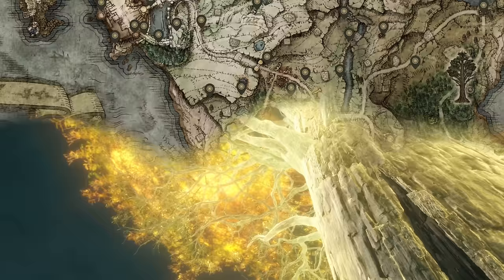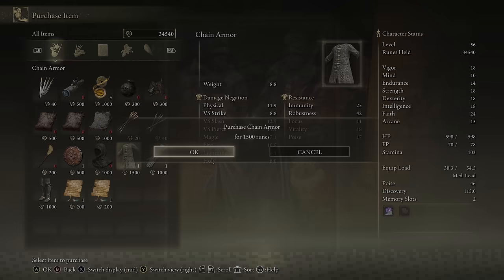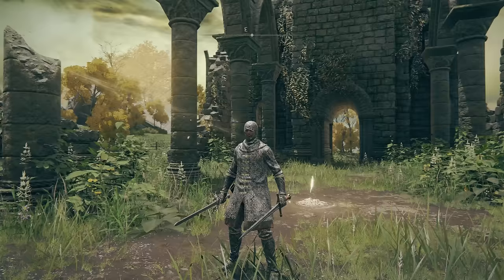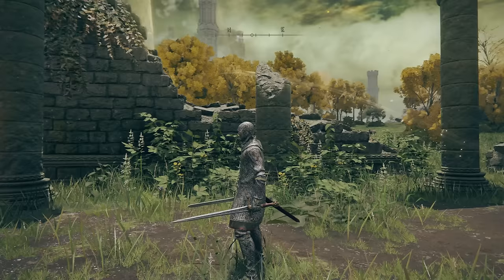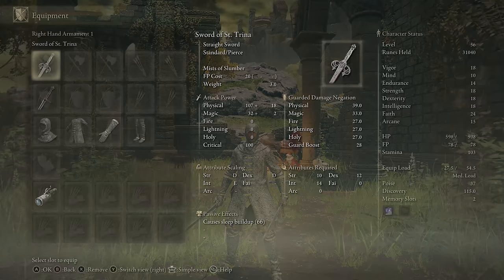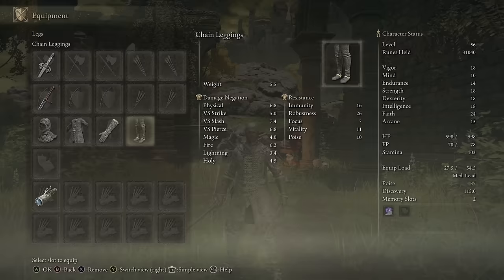Number one is the easiest thing in the world because we buy it right here from the first merchant you encounter, Kale. We're here to buy the chain set. As I did start as the Vagabond I have started with one of the more powerful starter armour sets, so don't let that fool you. For someone who started as a squishier class, the chain set is a really solid way to start your playthrough. The defences and resistances aren't quite as strong as the Vagabond set, but it makes up for that by being quite a bit lighter, so you're a lot more agile. You can grab this set right at the start of the game as soon as you've got a few thousand runes.